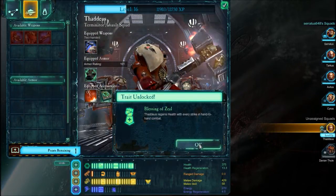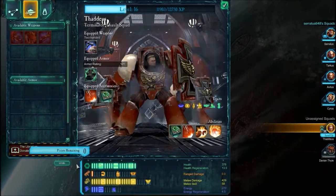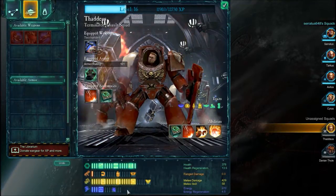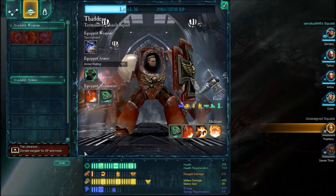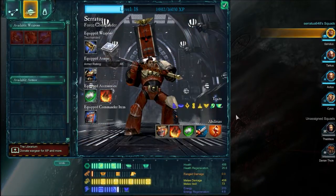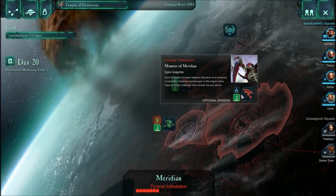Blessing of Zeal — let's move him to the top, and we're gonna now concentrate on melee. He has no use for ranged, now that he doesn't even have a ranged weapon. Okay, we are dilly-dallying enough around here — let's capture this comm array.